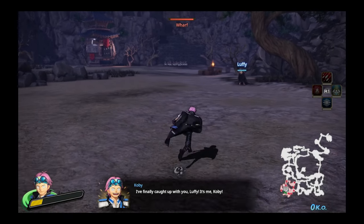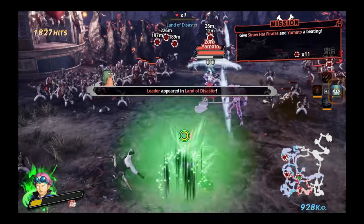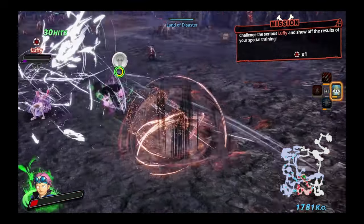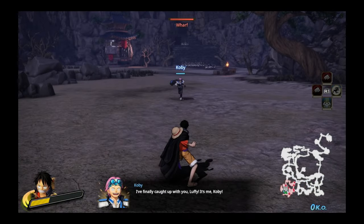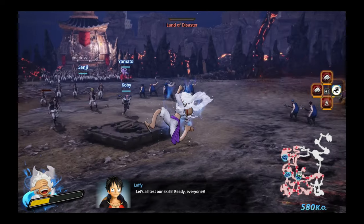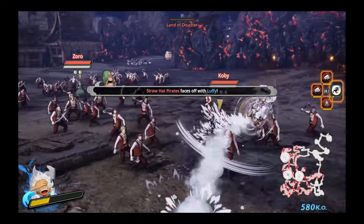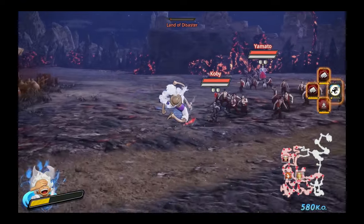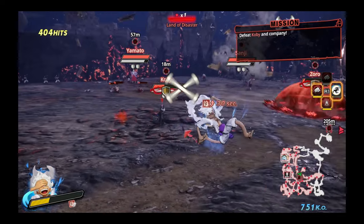Normally, Luffy is an ally from the start of the mission and changes sides along with his crew and Yamato to fight you and Kobe after the initial fights with Kaido's crew. Luffy then revives and changes into Gear 5, and after being beaten, you fight either Kobe or Film Red Shanks as stated previously. When playing as Luffy, you take his place in the mission, and when Kobe challenges Luffy as usual, he immediately changes sides to fight you early since you are Luffy. The other Straw Hats and Yamato still switch sides, so you fight them like normal, with Kobe effectively replacing Luffy. After this fight, the level finishes since you've already beaten Kobe and Shanks doesn't show up.